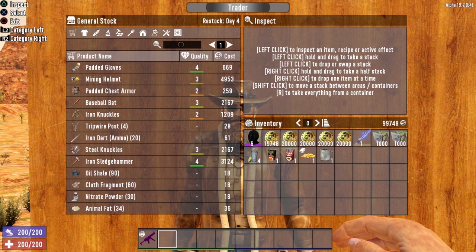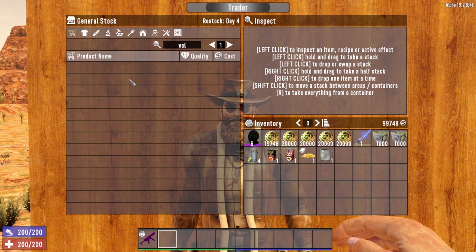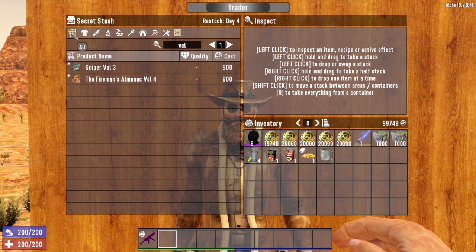The menu also has a search bar, which is pretty cool. So instead of paging through all of the items, you can go to the search bar. Let's say we're looking for volumes — he has no volumes available in general stock. But if we go to his secret stash and do the same search, he has two books available for purchase. Definitely utilize this search bar if you know exactly what you are looking for.